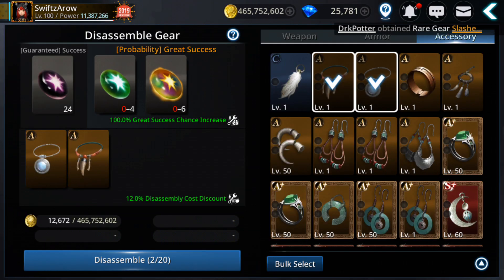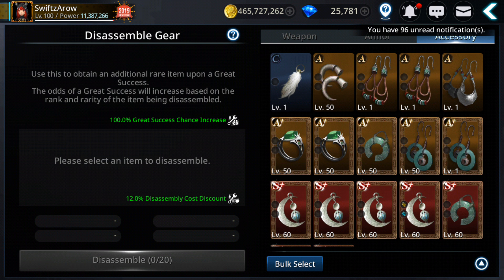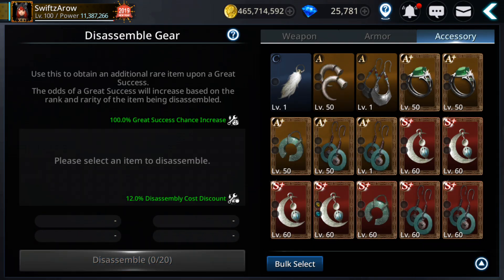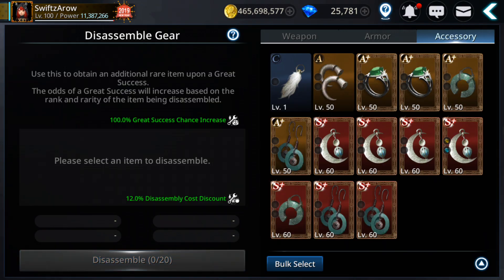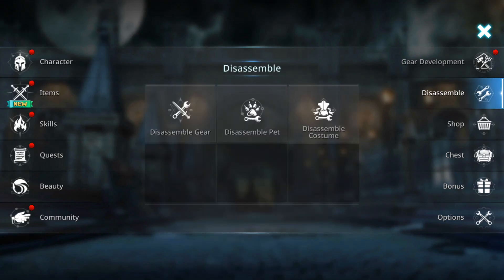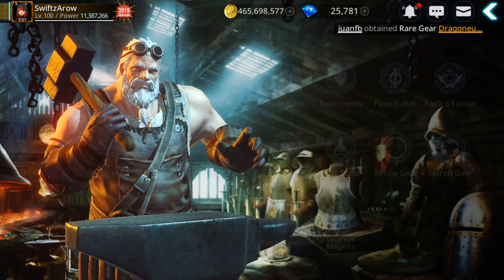So I'm gonna do plenty of gear morphing, see if I get lucky on any of my alts. I'm gonna do it on the archer, the warrior, and the mage, because I have more morphing crystals on those. I got six — nice! Let's see how many we have. 33. Okay, we need more.